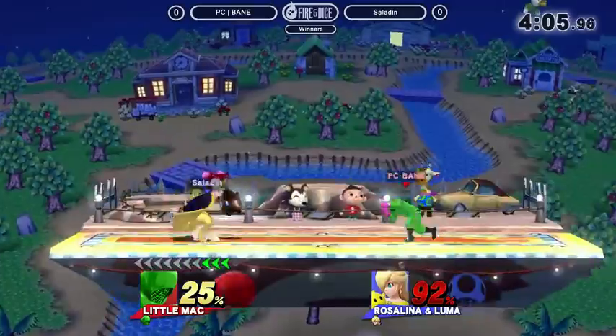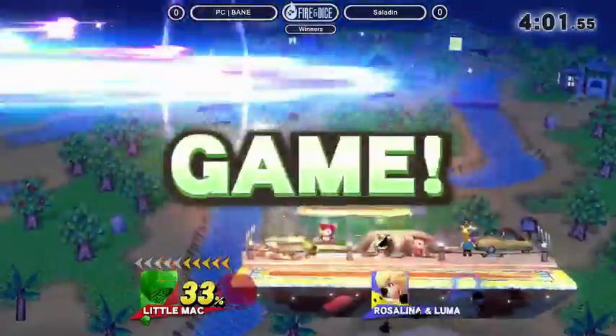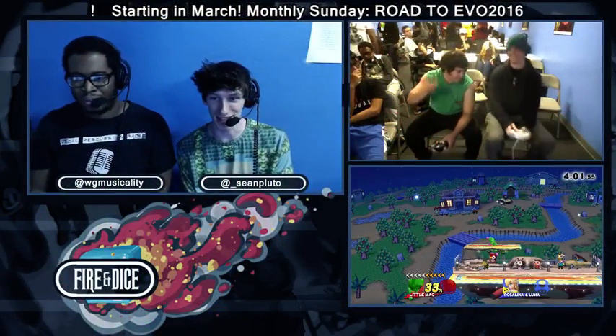Nice side B. It's cool to see Bane back here - it's a hard drive for Bane and Habib, props for making it out. Just like that, that Rosalina up B is going to take game one. Little Mac taking that first game, Saladin not too happy about that. I mean, he's smiling, but you know in his head he's like, dang it.